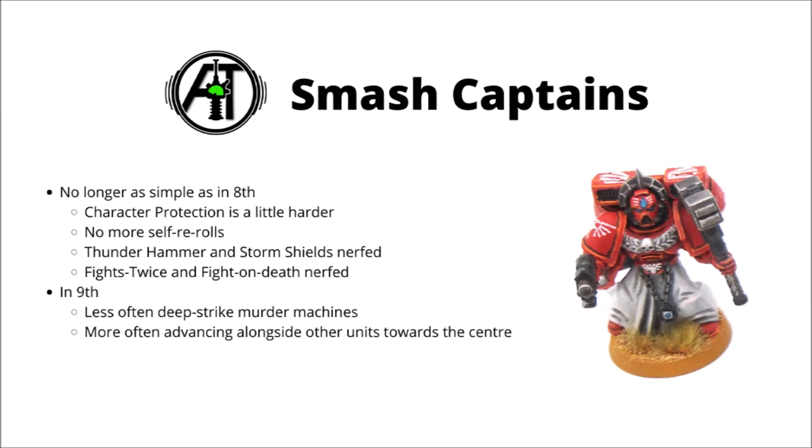In 9th though, things aren't quite as simple as 8th. Character protection isn't as good as it used to be — you have to be right near an enemy unit, not just as far away as possible. Captains don't give themselves rerolls anymore; they only give it to core units. Both Thunderhammers and Storm Shields have been nerfed.